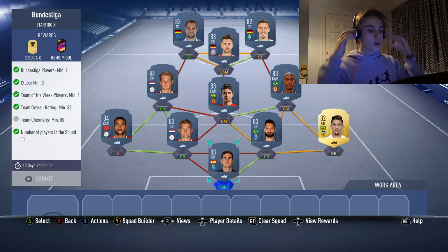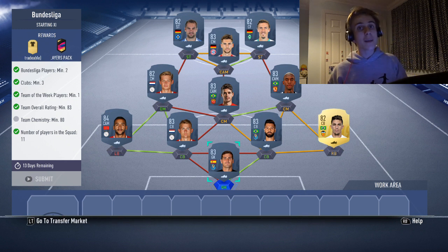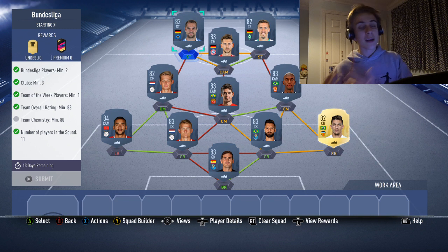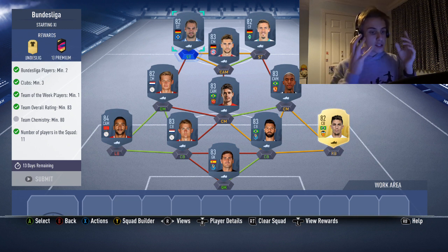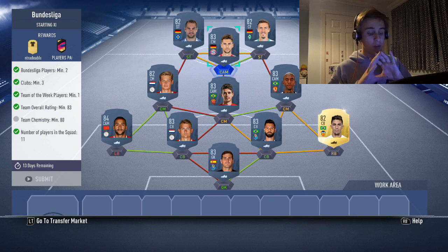Next up, a little bit more expensive — we've got the Bundesliga SBC where you need to trade in one inform. I'd recommend using Lasoga or Kostic. Kostic is the one I'm rating the lowest. You'll need to get maybe a couple of 84s into your team if you have Kostic. I've gone for Lasoga and then got the Bundesliga links up front, so I can work with the cheapest players.